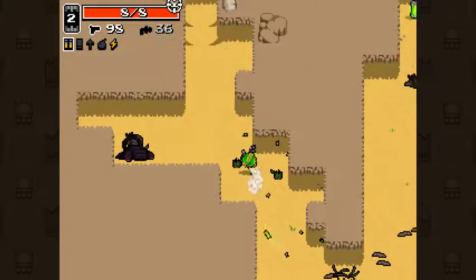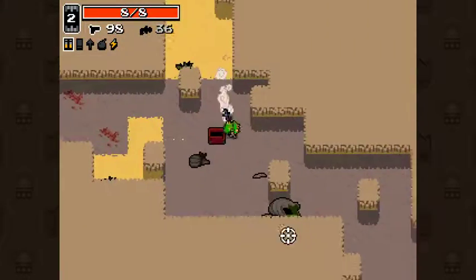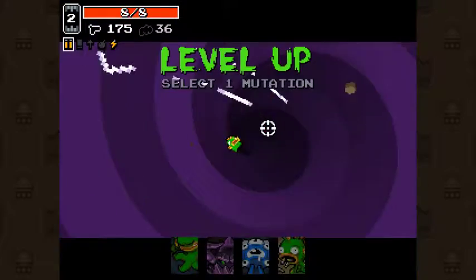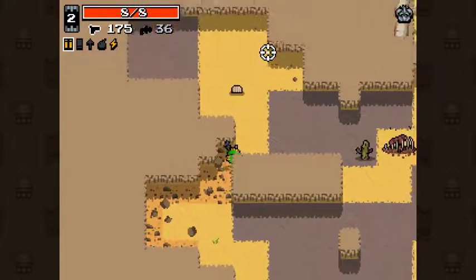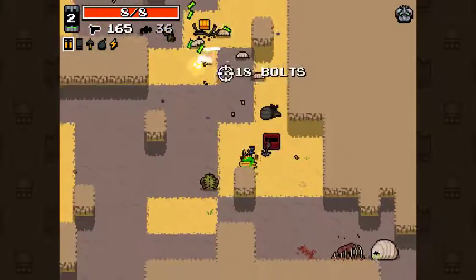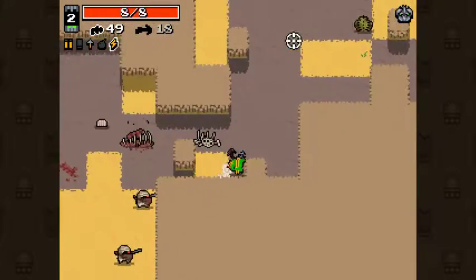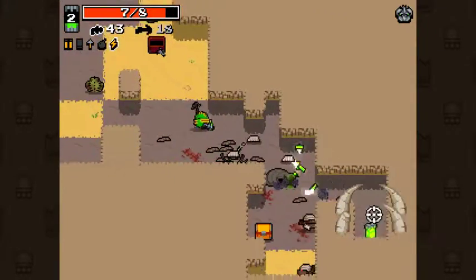I'm just gonna kill these enemies and go back to that bandit that I saved. There we go, we're going to level 2. Now in level 2 you'll see that the radiation canister is kind of bulged a little.